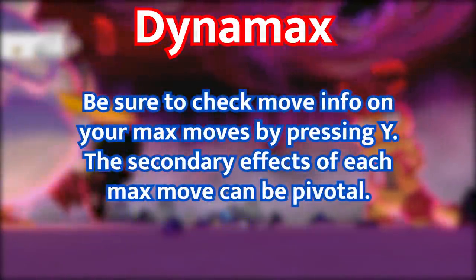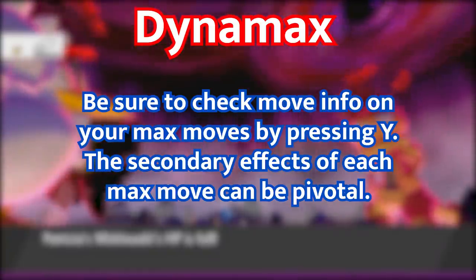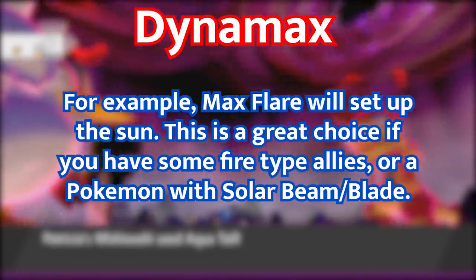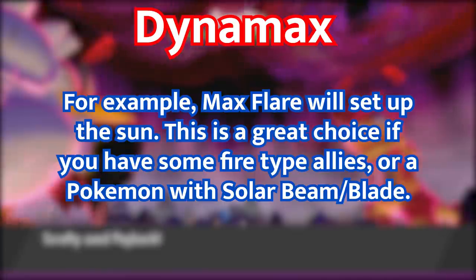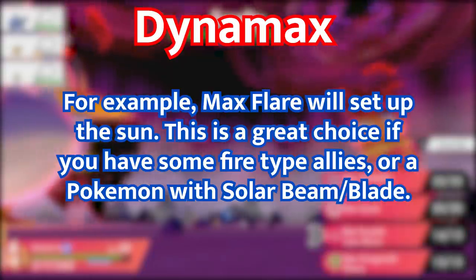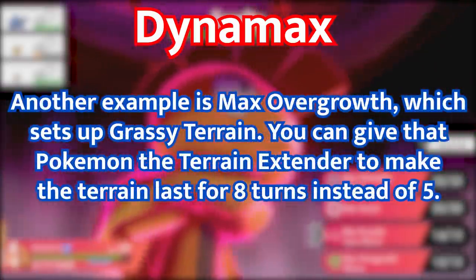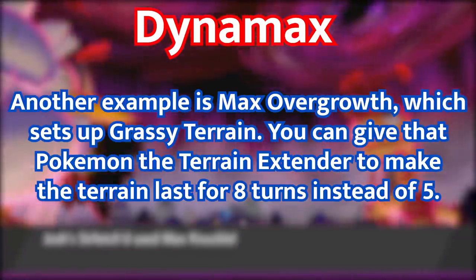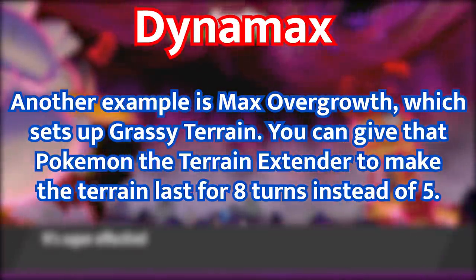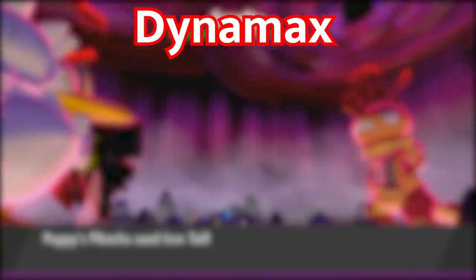While you are Dynamaxed, be sure to check all of the different max moves you have and their special effects. For example, Max Flare will set up the sun — great if you have fire types or someone with Solar Beam or Solar Blade on your side. Another example is Max Overgrowth, which sets up Grassy Terrain. You can give that Pokemon the Terrain Extender to make the terrain last eight turns instead of five. Overall, it's a really good idea to become familiar with your team's max moves and plan accordingly.